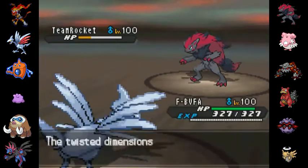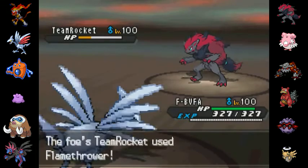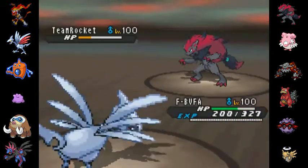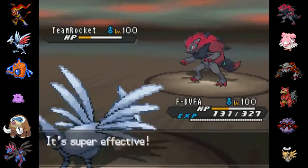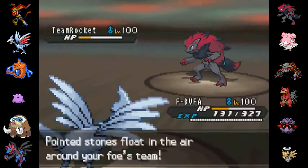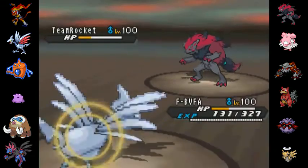I go out into the Skarmory. The switched dimensions return to normal this turn — that's fine. He goes for the Flamethrower, I can take that, and all I'm doing here is preemptively killing his Shedinja by setting up Stealth Rock. Stealth Rock goes up, Shedinja is dead on arrival. Great job, Skarmory — I really love this set. The special defensive set takes that Flamethrower quite well, all things considered.